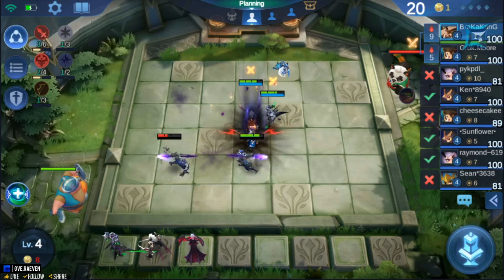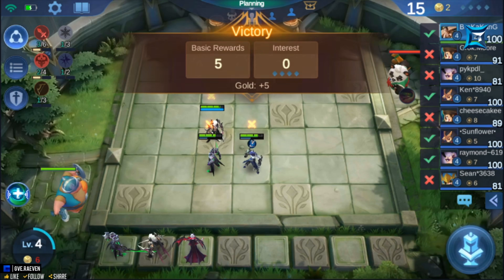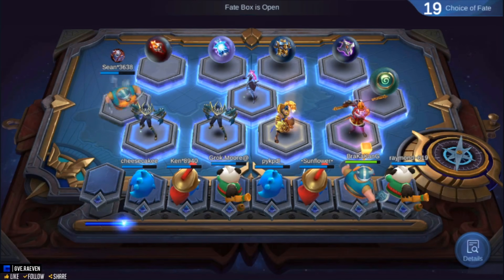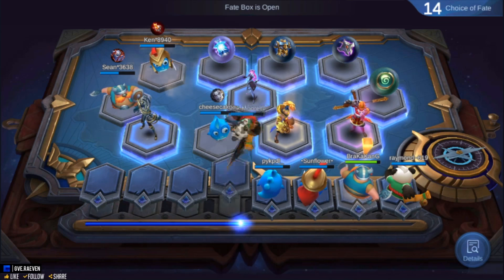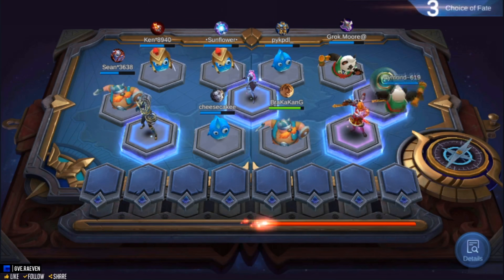When a battle round is over, you will get basic rewards plus interest plus the winning or losing streak bonus. Starting from the next stage, the fate box round is different from the fate box you encountered earlier. In this fate box round, players can select from 11 options — a combination of items or a specific hero. The player with the lowest remaining HP picks first.